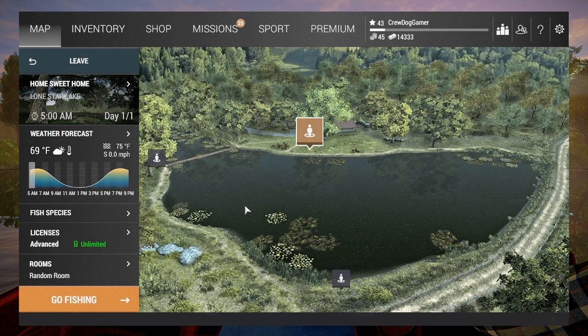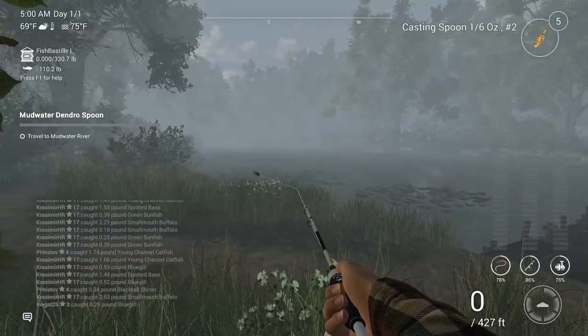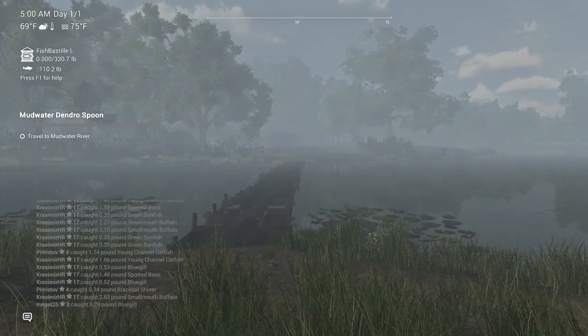At Lone Star Lake you have three spawn locations: Home Sweet Home, Swampy Exploration, and Dam Road. Focus on Swampy Exploration — it's closer to the bridge where a lot of these low-level fish are located. We spawn in here; we've got a lure rod out, but that's not what we want to use right now.